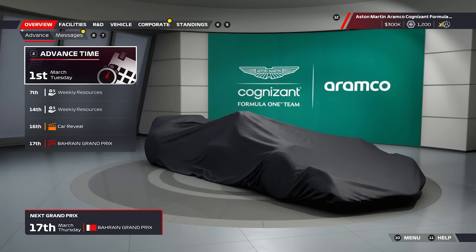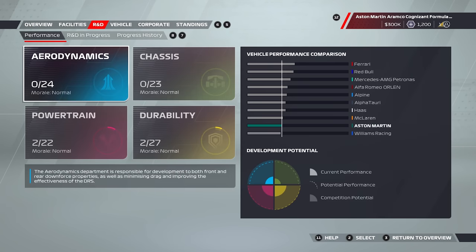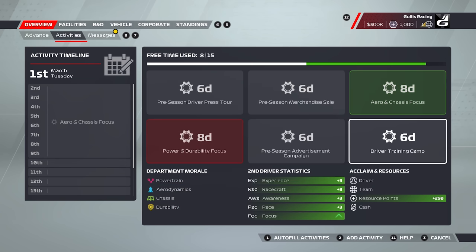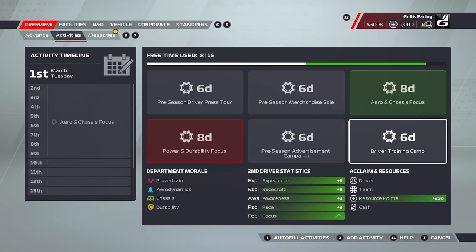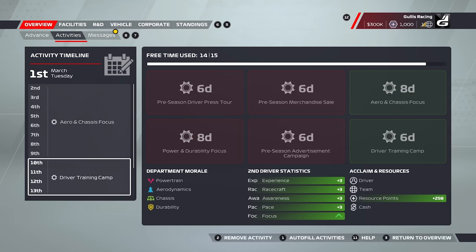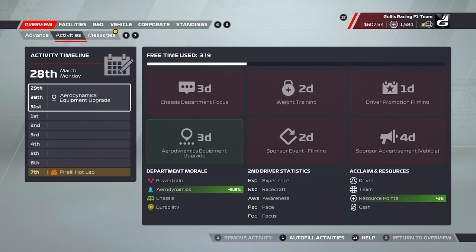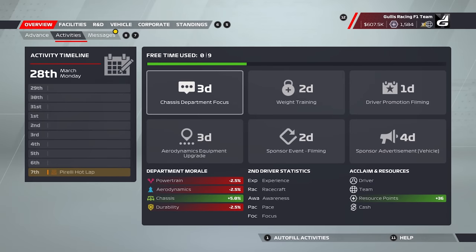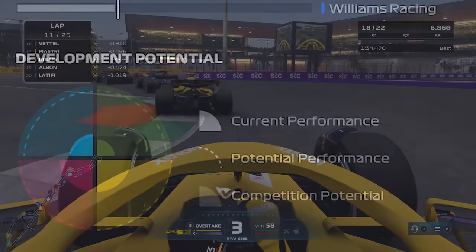When you jump into career mode, take a look around and see what you're dealing with — what facilities are already upgraded and which R&D departments are lacking. Head into the activities area on the home menu. These activities update between race weekends and can vary between a few weeks of team activities to two days. Making sure you partake in the activity options should be the first thing you do. You can gain lots of team acclaim, money, and resource points — all vital to making your car a race winner. Don't ignore the morale boost either; departments with higher morale reduce the risk of parts failing. Some activities raise morale in one department but lower another, so focus on departments falling behind.